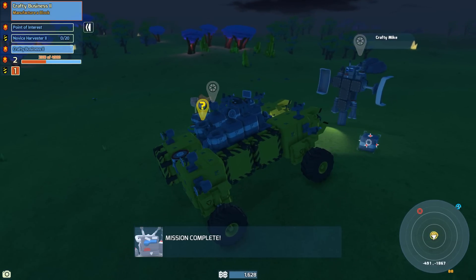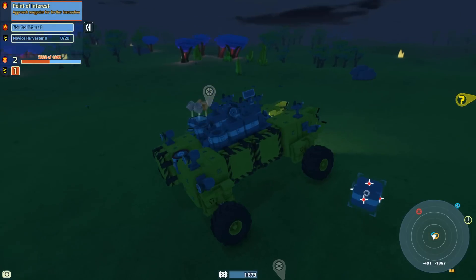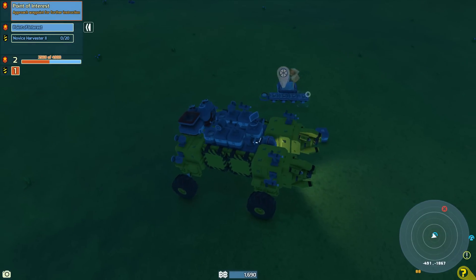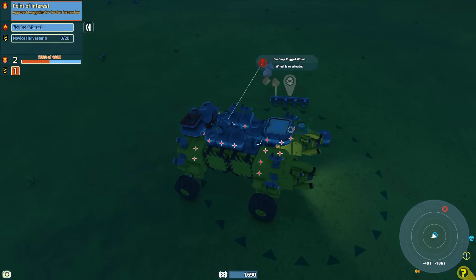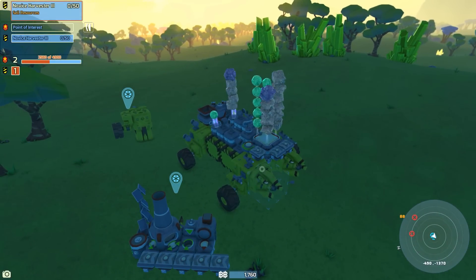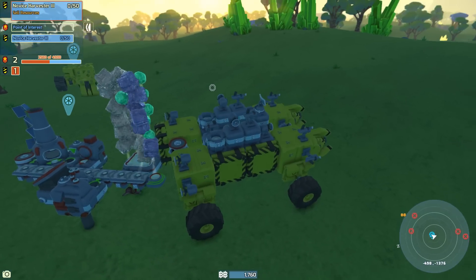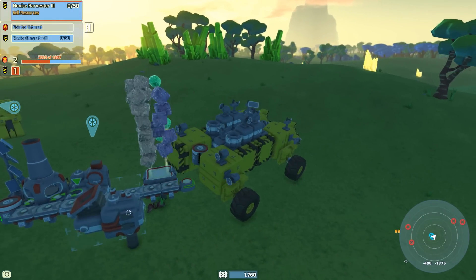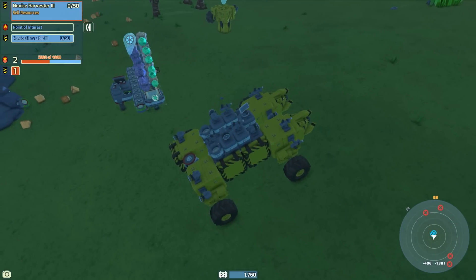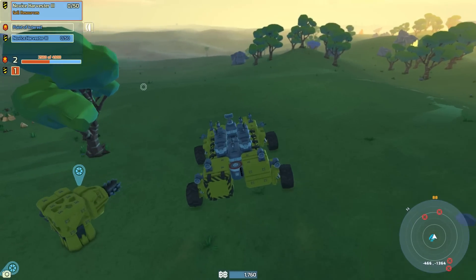Mission complete. Alright, thanks Crafty Mike. As soon as you fly off into space, I'm going to throw this block away and I'm going to steal this stuff from you. I'm such a mean person. Now we're going to hook all this stuff we stole from Crafty Mike up to our base. We have our silo and our fabricator hooked up to our base.